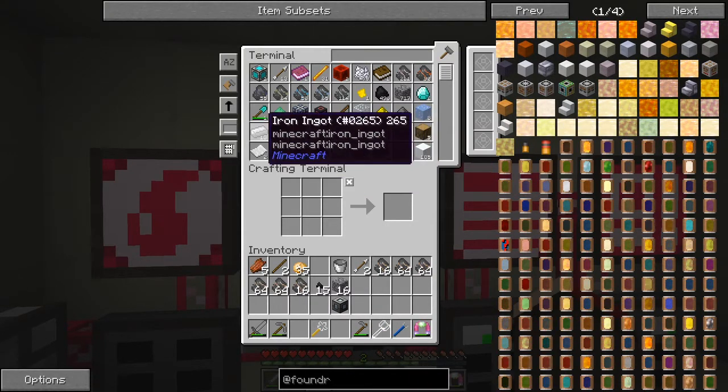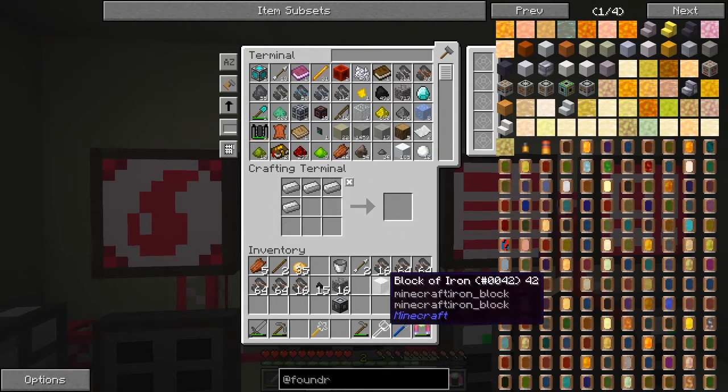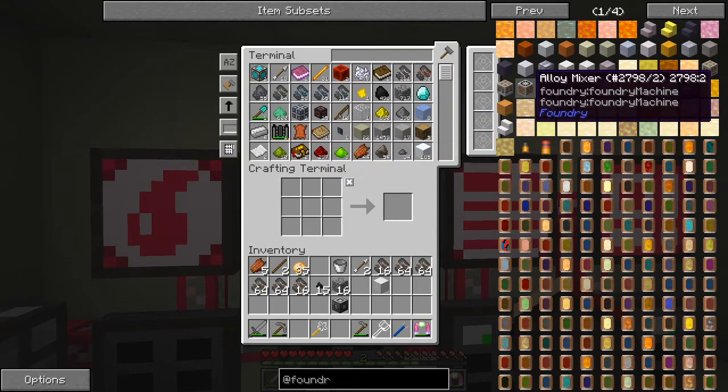We've got 39 ingots, so that'll give us a block of iron. I can take a block of iron out of that and we get four more ingots left over, and we need to make this metal caster.